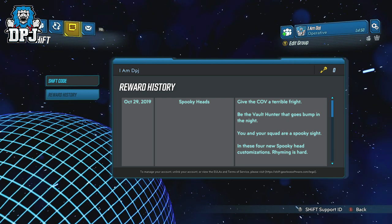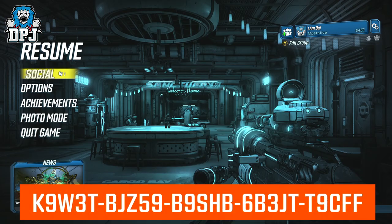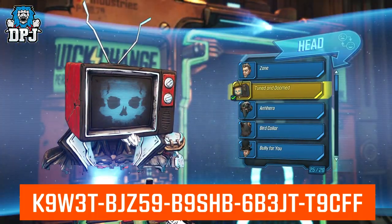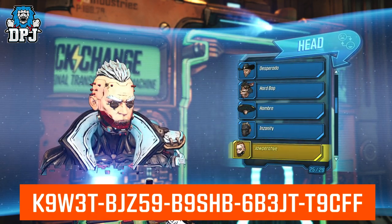But yeah guys, to get these helmets you have to redeem them via a code — via the Borderlands website or in-game via Shift. If you don't have a Shift account, create one right now. Fast and simple guys. That way when they release further cosmetics this way, you can get them as easy as this.